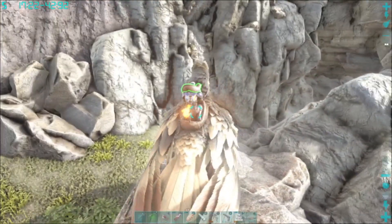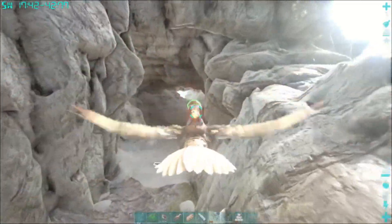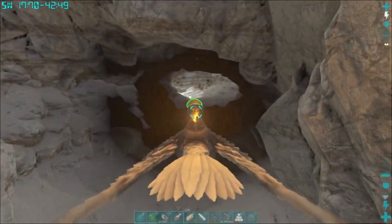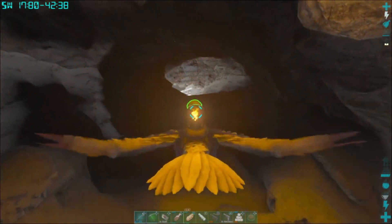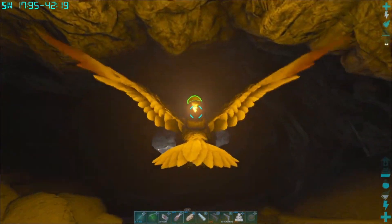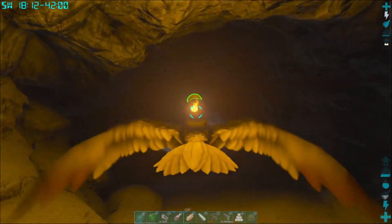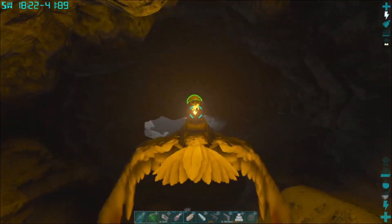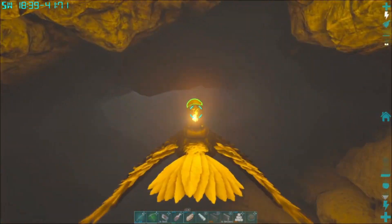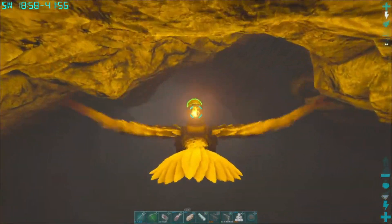Now this happens to be an extremely dark cave. I put my Gamma to 5 to go through here and I put a torch on my RG saddle. Trust me, you'll need the torch because even with Gamma up to 5, it's really hard to see. This cave is full of Megalosauruses on the ground, so walking through here, unless you're walking through with a real good Rex, you might get trashed.